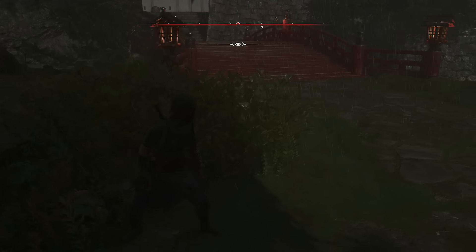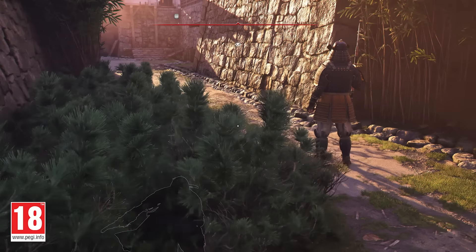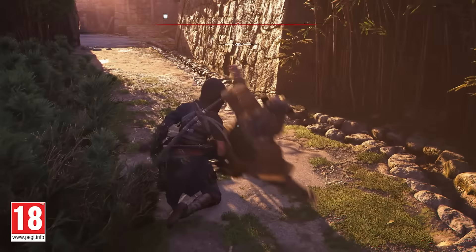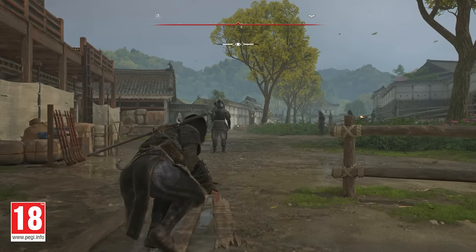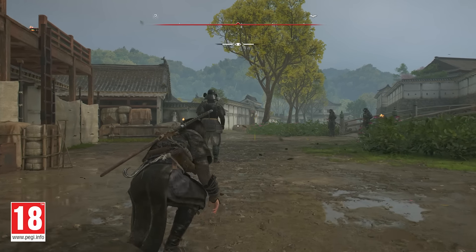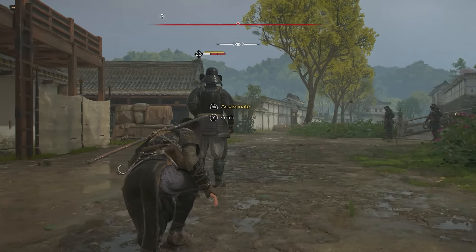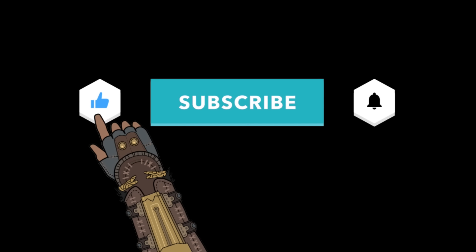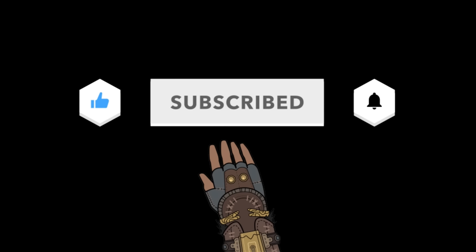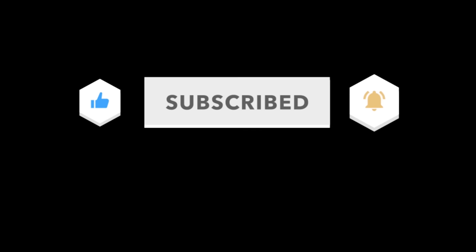Naoe also wears a face mask, and it looks pretty cool. Overall, Shadows seems to be adding many new features that weren't in previous games — the delay seems worth it, because we're getting features on day one that might otherwise have been added later as updates. Assassin's Creed RPGs usually don't have much depth in their stealth systems, but it's good to see more depth this time. I really hope the guards are smarter this time and have better detection systems. Thanks for watching, and I'll see you in the next one.